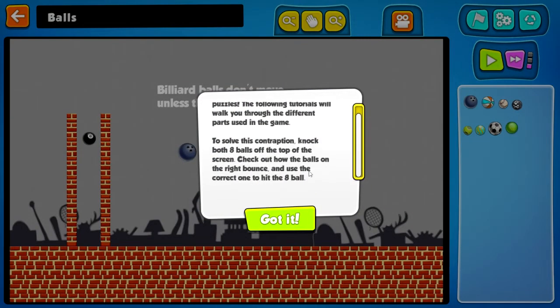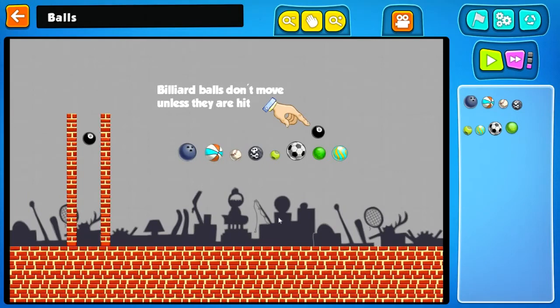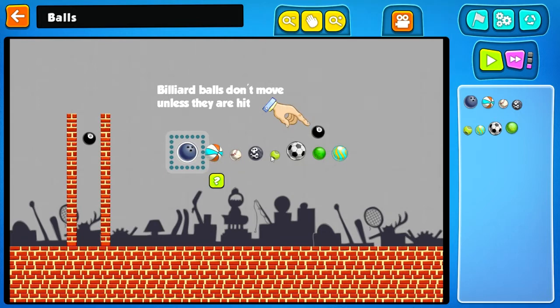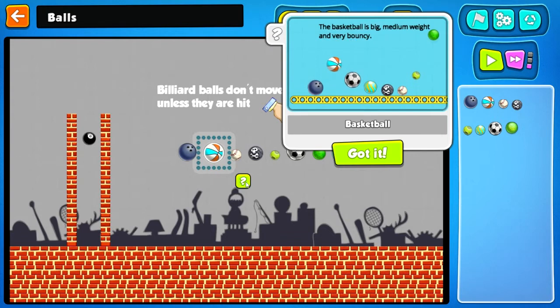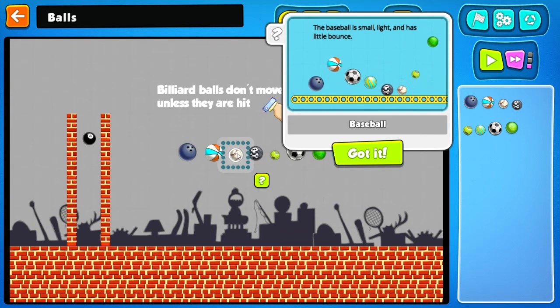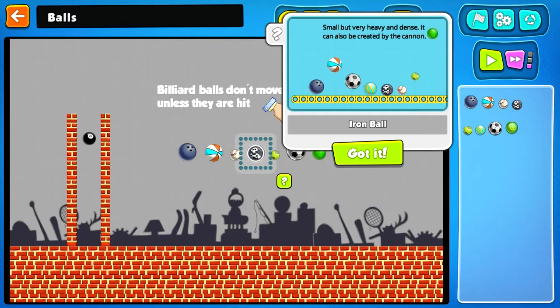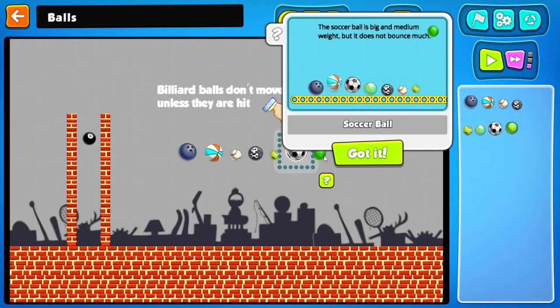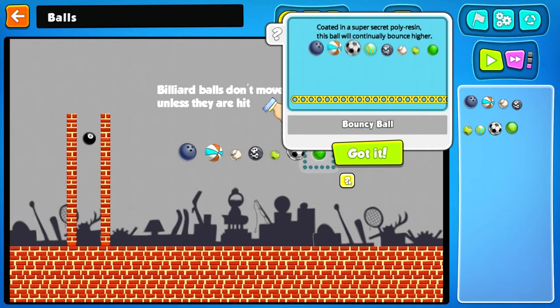Ready to knock both eight balls off the top of the screen. Check out the balls on the right — they bounce. Use the correct one to hit the eight ball. The bowling ball is big, heavy, and does not like to bounce. The basketball is big, medium weight, and very bouncy. The baseball is small with a little bounce. Tennis ball, soccer ball, bouncy ball.